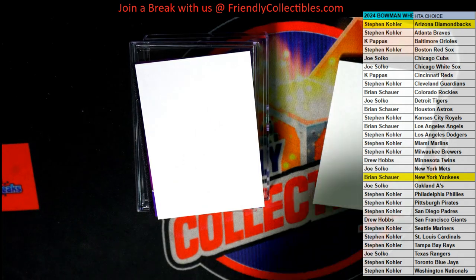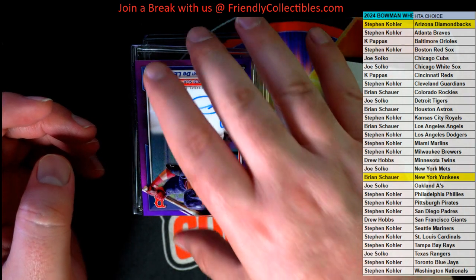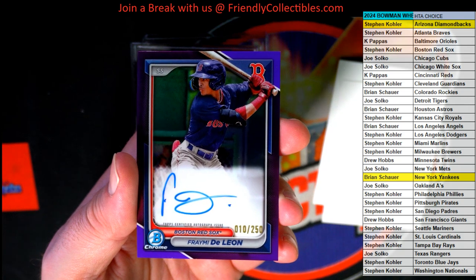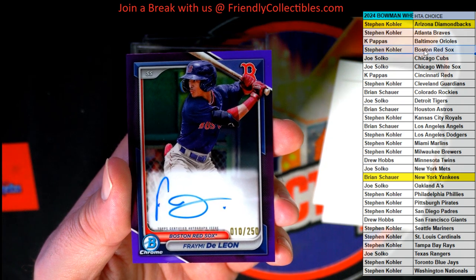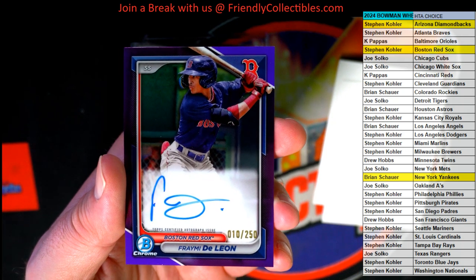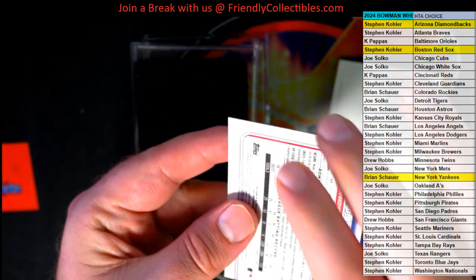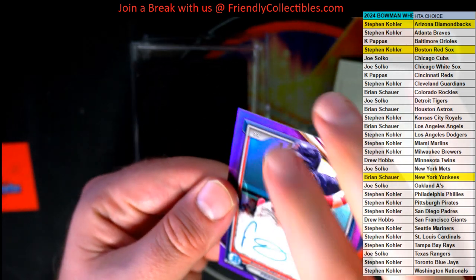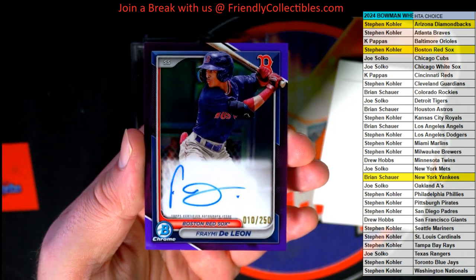Nice one for Brian. Got a purple coming up here — oh, purple! Look at this: Deleon, 10 of 250! Nice, Red Sox gonna do damage here. Steven K, what's in another box? That's 10 of 250. See what I mean, how it looks weird with the cut on the back. That is pretty though — nice one man, purple chrome, numbered to 250!